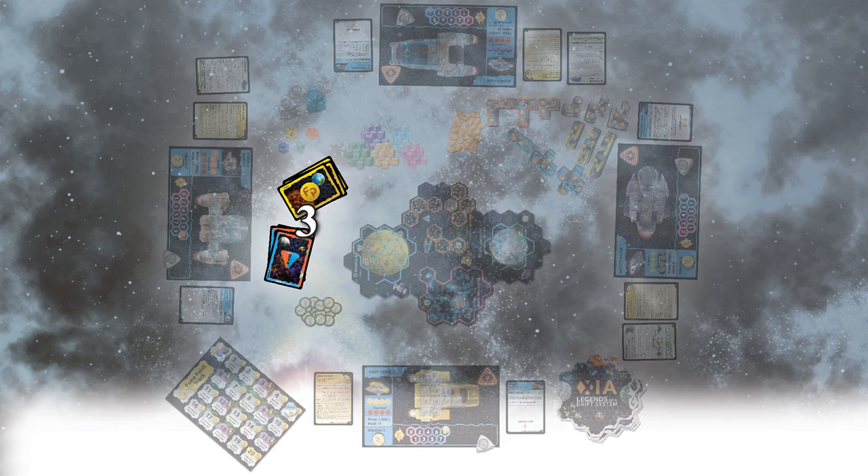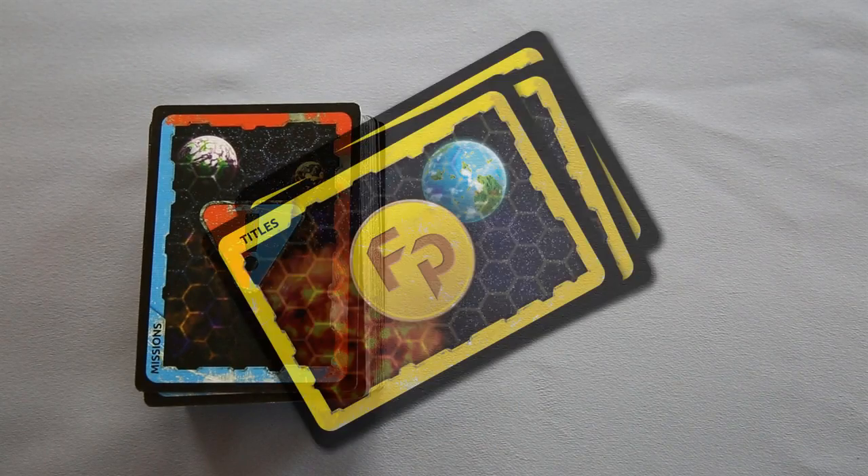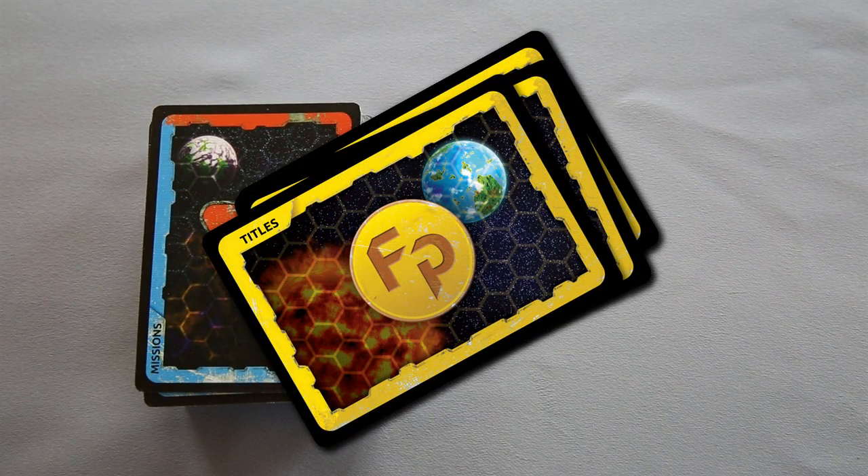Step 3. Take the mission card deck, shuffle it up, and place it on the table. Then take the title card deck, shuffle it up, and place it on the table too.